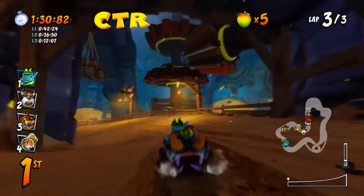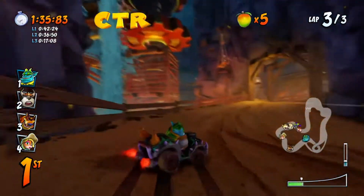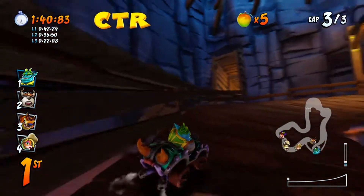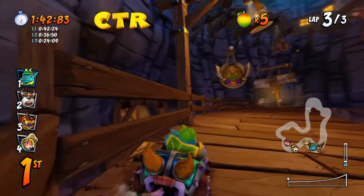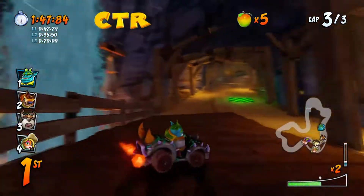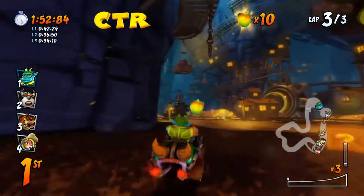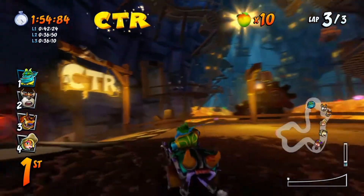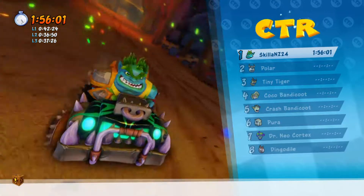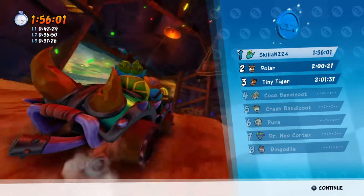Got a good lead here, with polar actually in second place, and polar and tiny very close — chopping and changing. If you look in the left-hand corner that's constantly chopping and changing. We're actually on the last lap already — I thought we were only on the second. We've achieved the token, a blue one, which is very helpful.